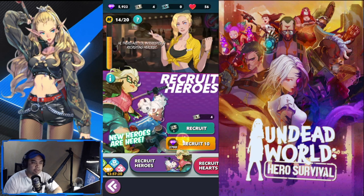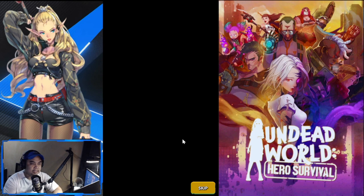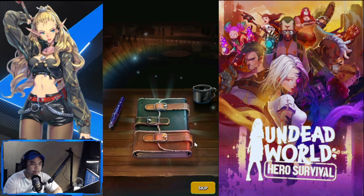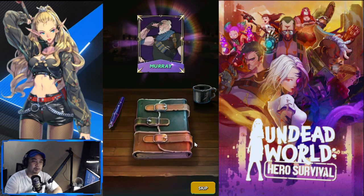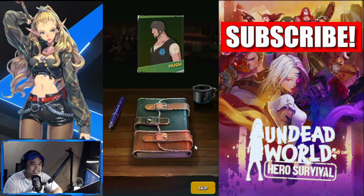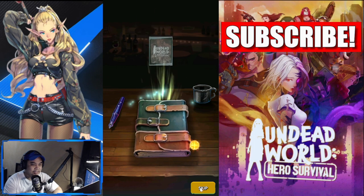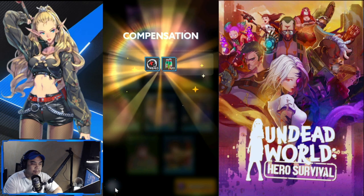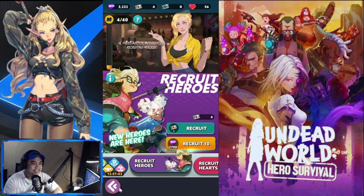I have a couple of gems here. Let's do one recruit — it's a 10 recruit so you'll get a couple. Yes, I got Murray! I need him, so let's skip the animation. Good pull, but the more important part is coming up next.